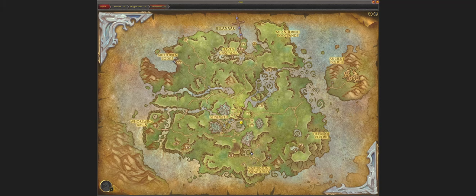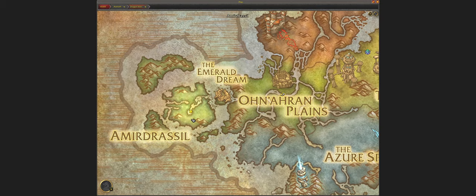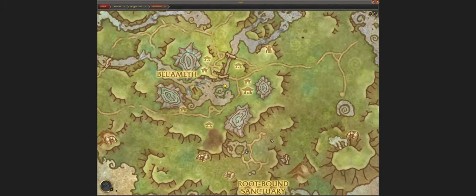We are currently located right here in the Amitros Hill, in the newly created island after the questline. Just click on there — in the Dragon Isles.